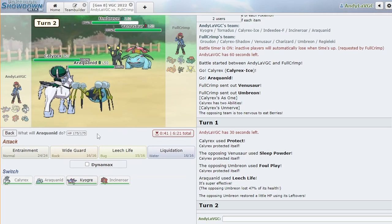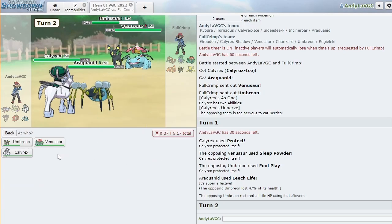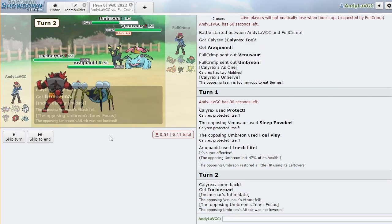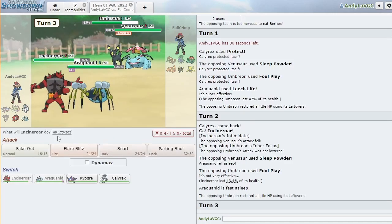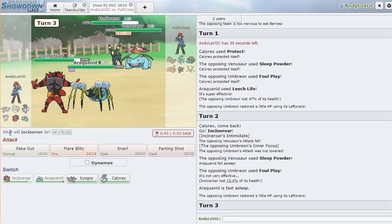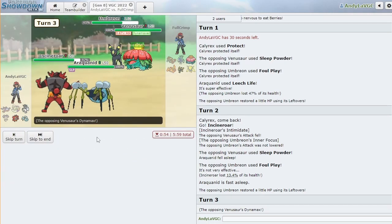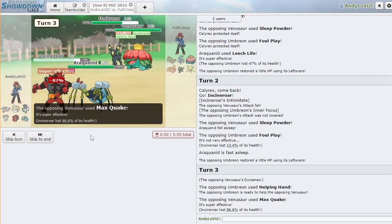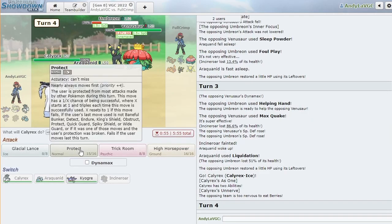I'll switch Incineroar in — Liquidation might KO. Oh what a jerk! I hate Venusaur — Sleep Powder is too good, it doesn't deserve it. They're gonna KO Incineroar with that... oh that sucks so bad. Oh, but I wake up! All right, we are in the driver's seat here.